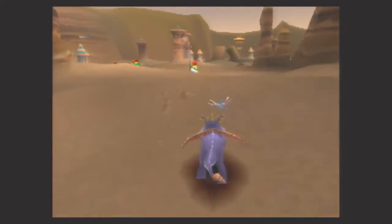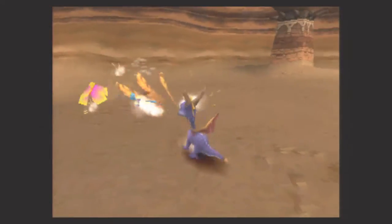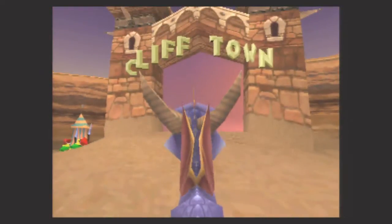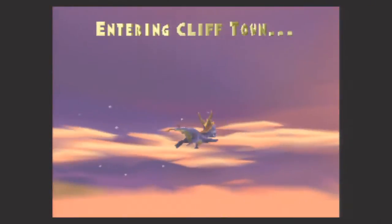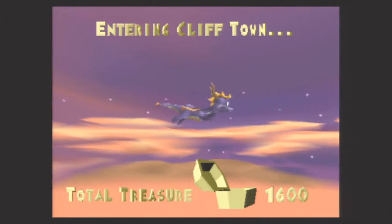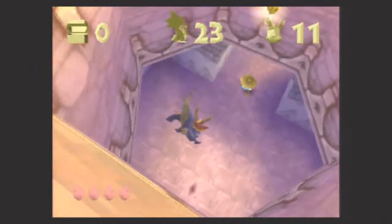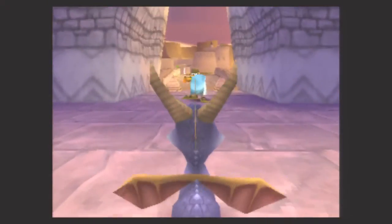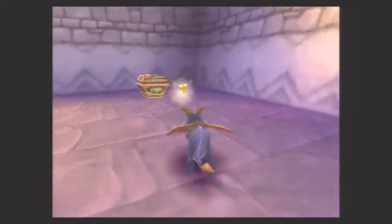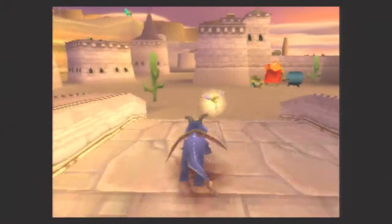We're not going to waste any time. We'll make our way quickly across the Peacekeepers homeworld. There's the portal to our next destination. Let's get some health back. And now it's time to make our way to Clifftown — let's keep right on going. Get on the train, because we ain't stopping. Right away, we have someone to greet us.